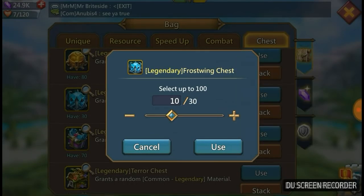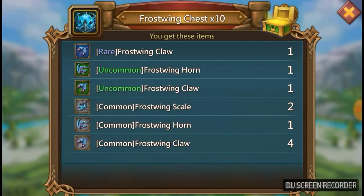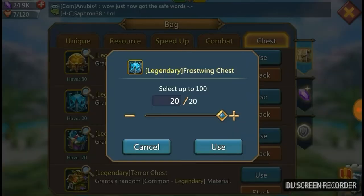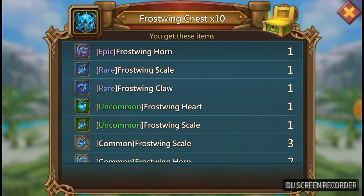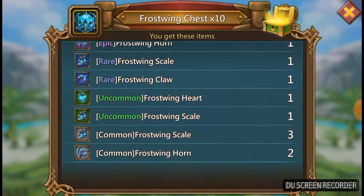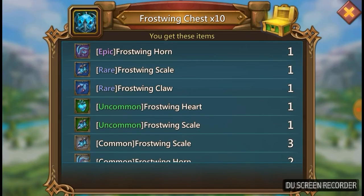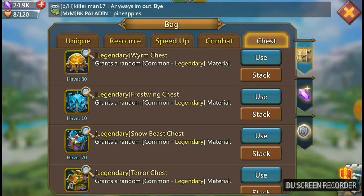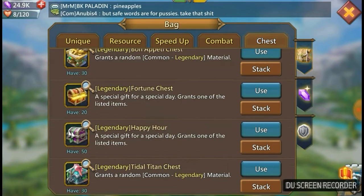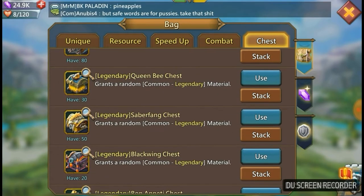I've been pretty lucky with this lately — this is probably gonna be the one time I record and don't get anything. The last chests I opened I got a couple of legendaries, some rares, and really good drops. But look at that — an uncommon frost wing heart! I'll take that all day long because there's one piece of gear I want to make out of the frost wing set: the frost wing great sword. I need all the hearts I can get.